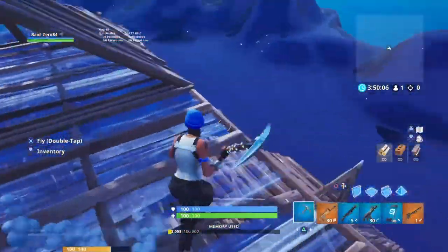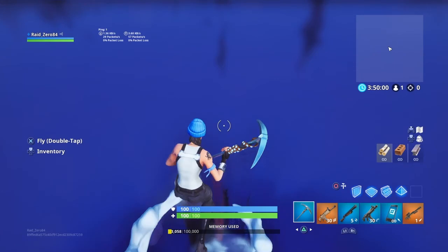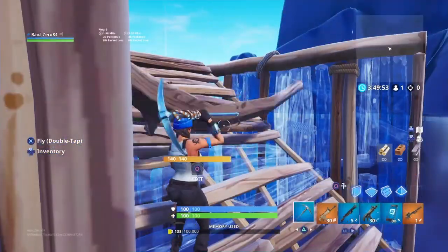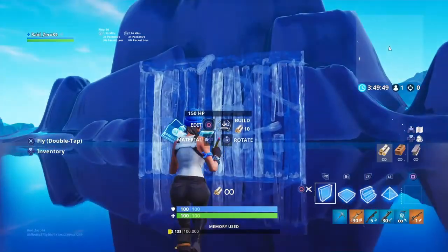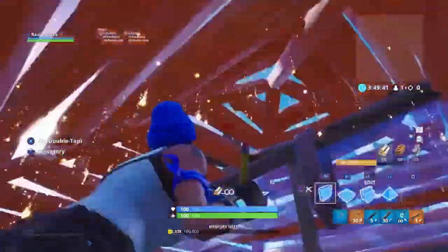If they don't die, you'll have the high ground — easy dubs. In our number four spot we have the scrim one-by-one. I didn't find this myself — I learned it from a player everybody knows, Nick A30. What he was doing in scrims was he starts off like this, puts a pyramid, does that, and then does that.